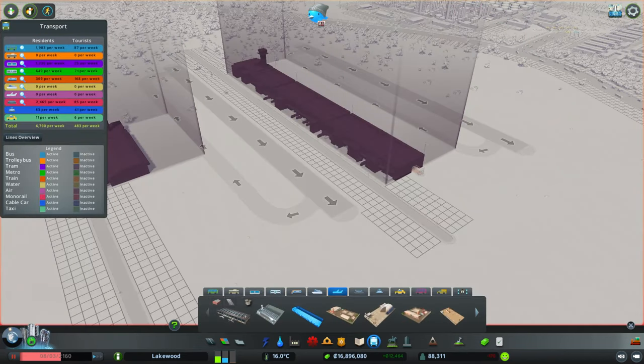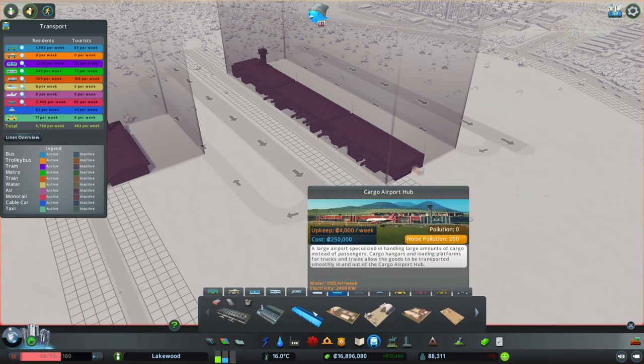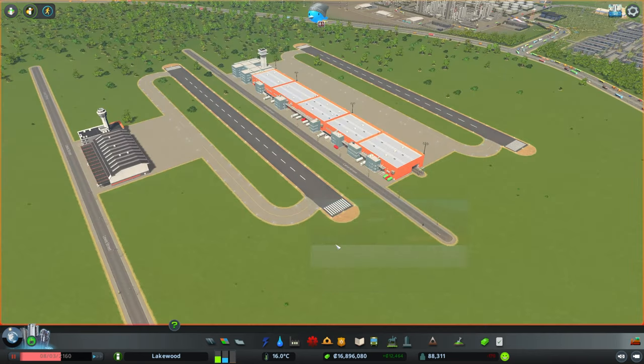There are also some differences in terms of water and electricity usage, and noise pollution maybe. The Cargo Airport costs $150 and the Cargo Airport Hub is $200. Upkeep is $3,200 a week versus $4,000 a week.